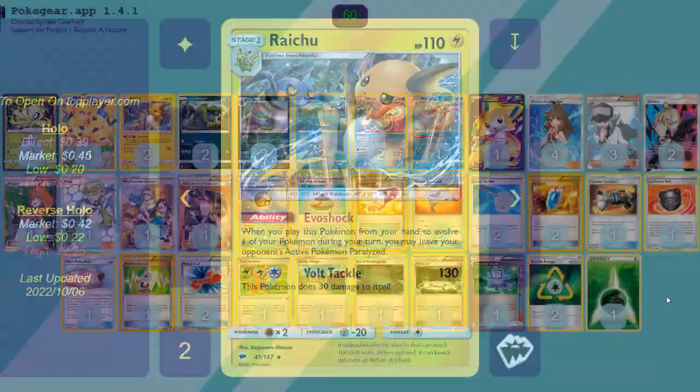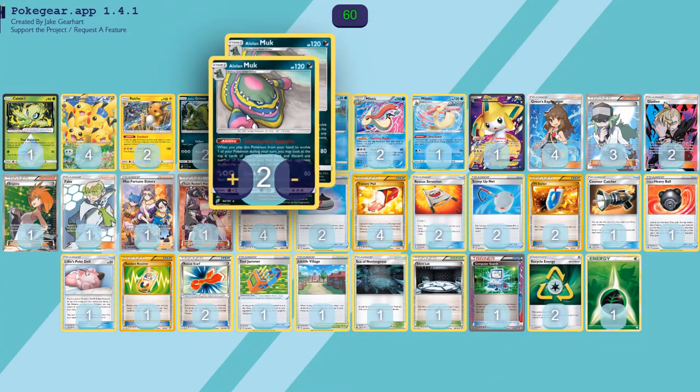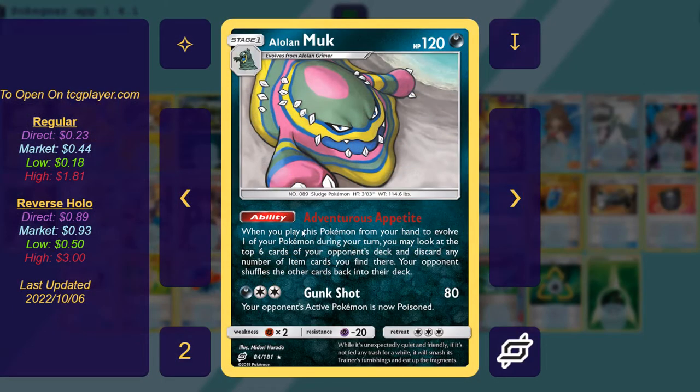Switching is bad, so we're going to get rid of items. How do we do that? We're going to get rid of them with Alolan Muk with Adventurous Appetite: when you play this Pokemon from your hand to evolve one of your Pokemon, you may look at the top six cards of your opponent's deck and discard any number of item cards you find there. Obviously some expanded decks do run copies of Switch — we're going to want to get rid of those, as well as Versus Seekers and anything else that may get in the way of our strategy.